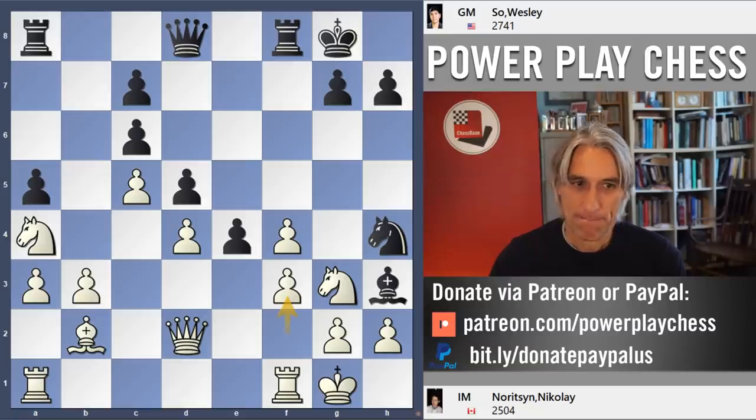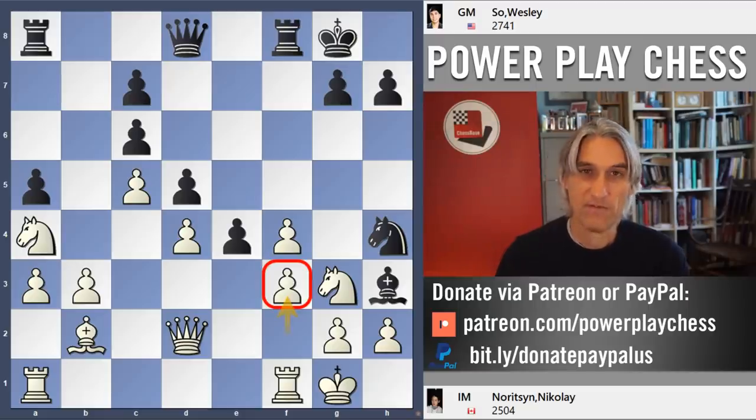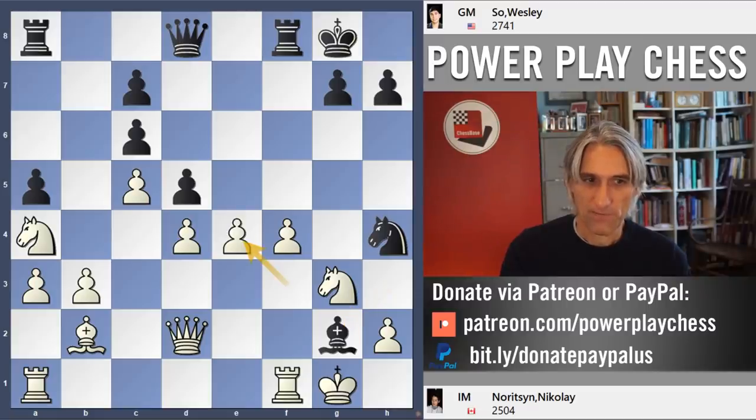A clever defensive move by white: f3. If that's taken, then that bishop can be taken of course, because there's no check on f3 — white is just winning that position. So f3, clever defence. Bishop takes g2. f takes e4. d takes e4.